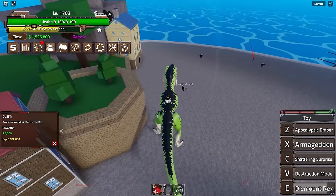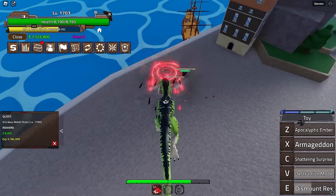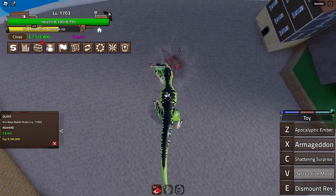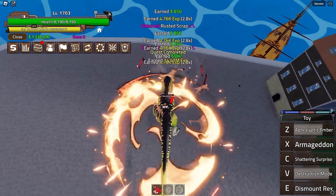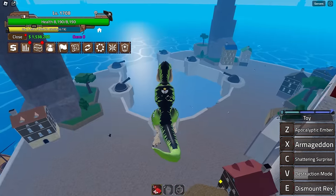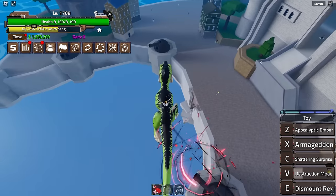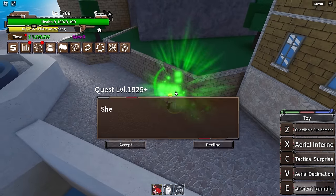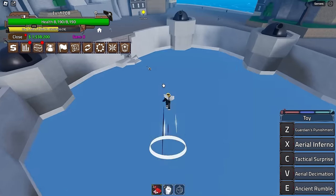Every NPC in First Sea is the same strategy — grab the mob, press Z, then a couple M1s. Very simple. I'm going to skip all the way to level 2000, which I think is the end of this sea. The new max level is 4300, so we'll be just under halfway.